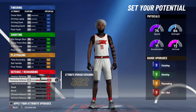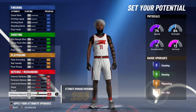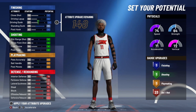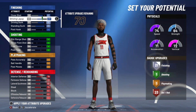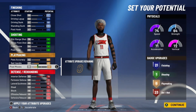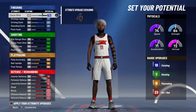We're gonna max out the rebounding and defensive badges first, then we're gonna max out the finishing. We're not gonna max out finishing completely — just the standing dunk and the driving layup until it gets around 20 badges. Then we're gonna give ourselves seven playmaking badges, because we need downhill, unpluckable, and quick first step.